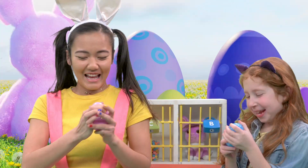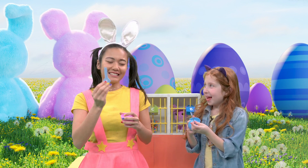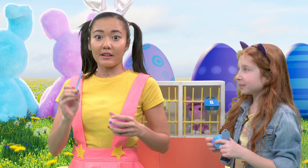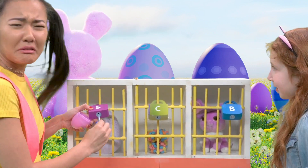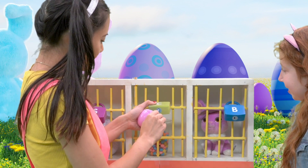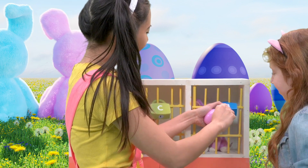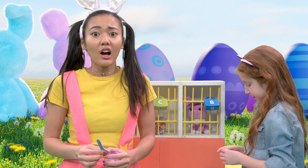Our Easter toys are still locked up, but I hope these surprise eggs hold keys to unlock the jail cells. Let's open it together — one, two, three! Keys! I got a key with B on it, and mine has a Z on it! I'm going to try putting this key in any of the locks to see if it opens. Nope! This is my last chance — no bunny either! My key didn't work for any of the locks!